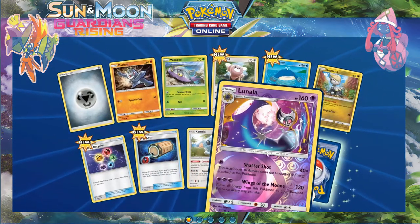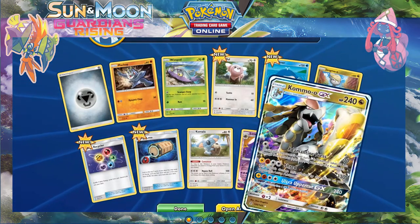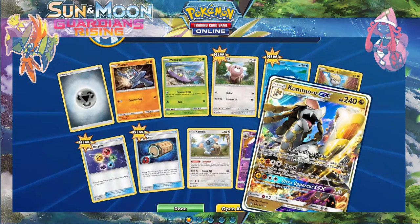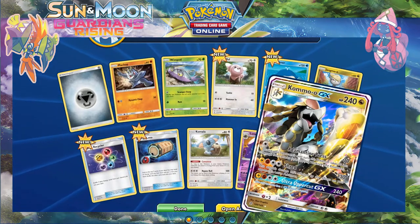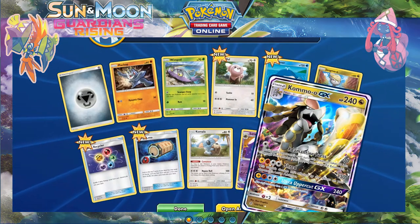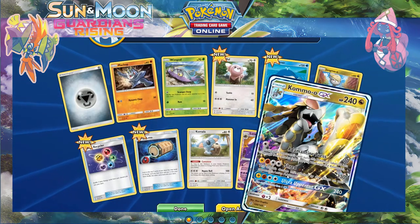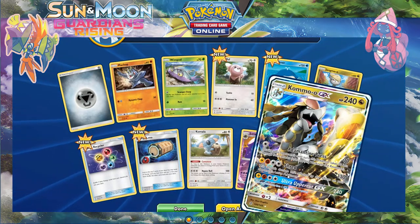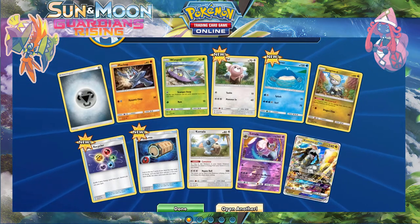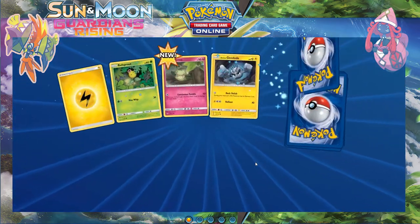Nice reverse Lanala and a Kommo-o GX — nice, but not what I'm looking for. During your opponent's next turn this Pokémon takes 30 less damage — not too bad considering it's 240 HP. But Shred says its damage isn't affected by any effects on the opponent's active Pokémon. The GX move is just 240 which won't even KO things like Primarina, so I don't think it's particularly viable right now.